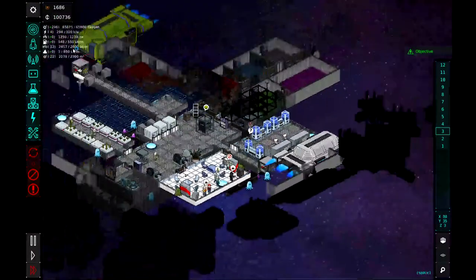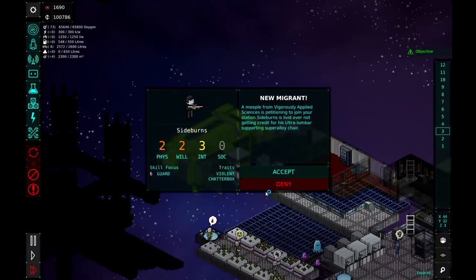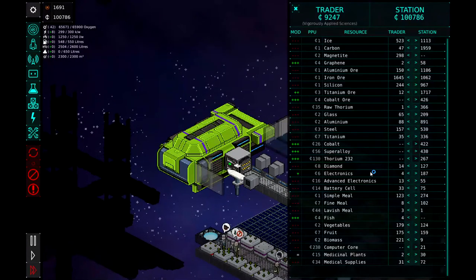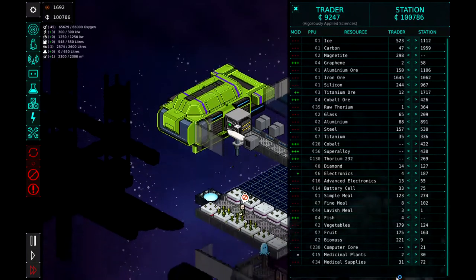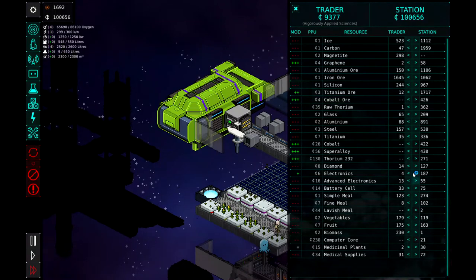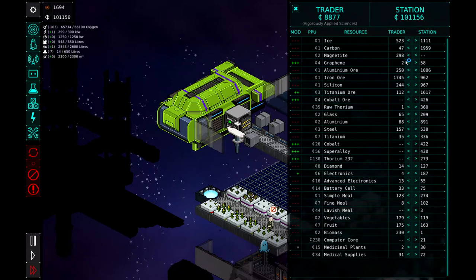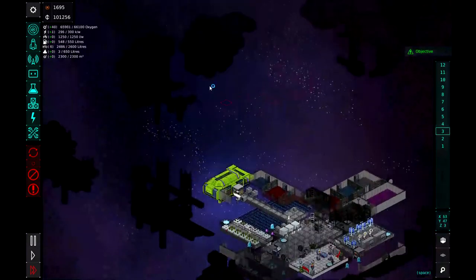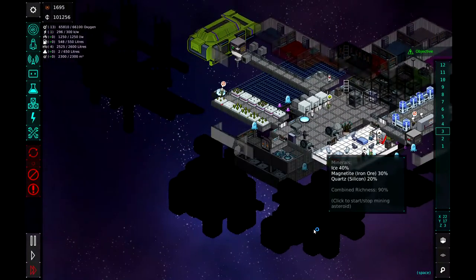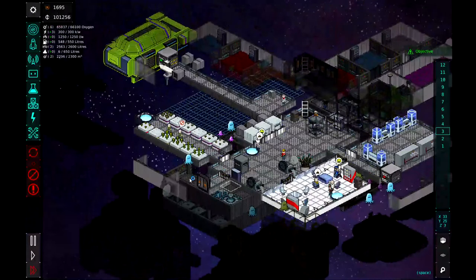Away they go. While they're doing that, we're going to go ahead and trade. Let's sell off our biomass and buy their fish and lavish meals. We'll sell them a little bit of titanium ore, iron ore, aluminum ore, and some carbon. And let's make sure I marked places for our guys to mine — feldspar, magnetic, ice. All right, they can go ahead and mine that if they want, so we can start getting some resources from here.